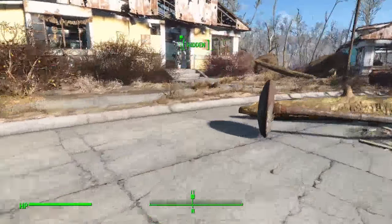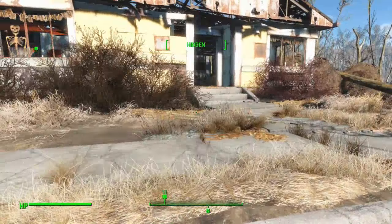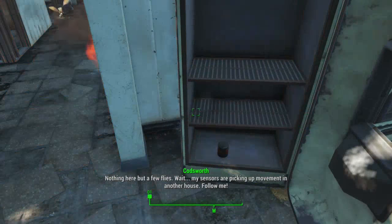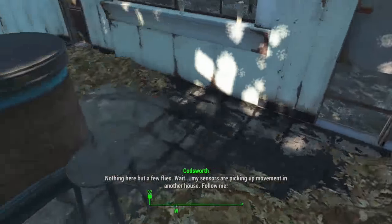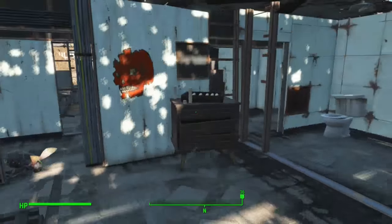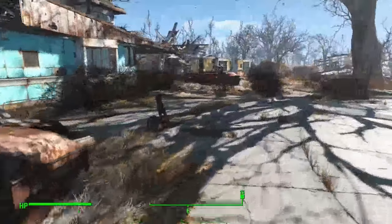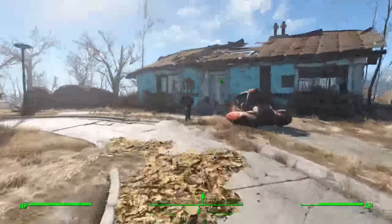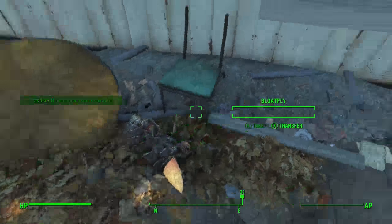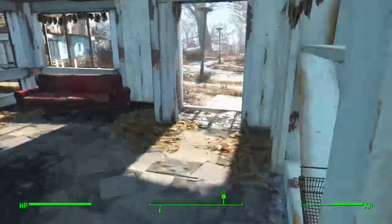We're going to go and search the neighbourhood - Codsworth is going to do all the hard work. Codsworth can deal with all that on his own. Here we want to pick up a bloat fly gland which can be turned in for a quest at Diamond City in the science centre. There's our bloat fly gland - bloat fly meat. We've got a few more bits of meat. Codsworth is over in this house here.